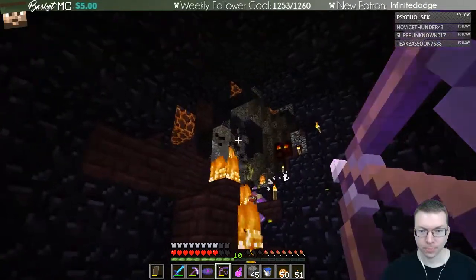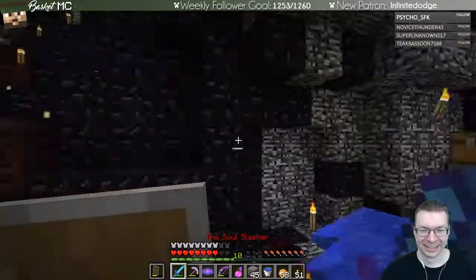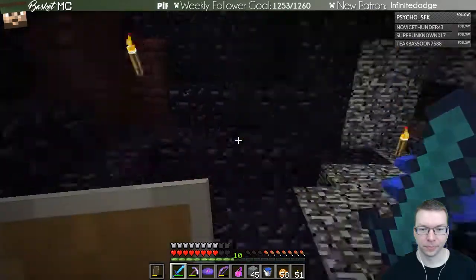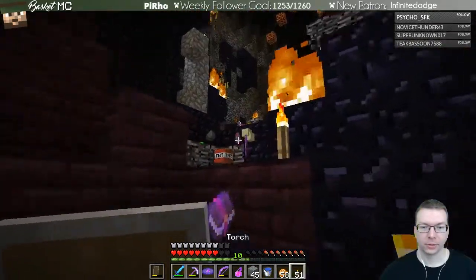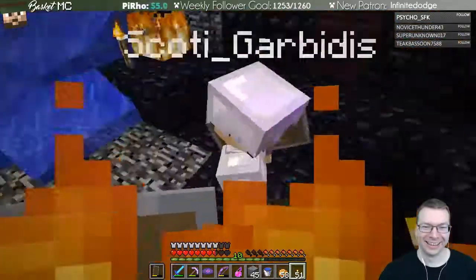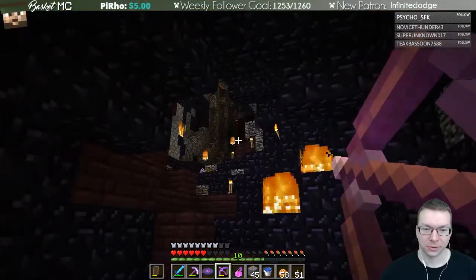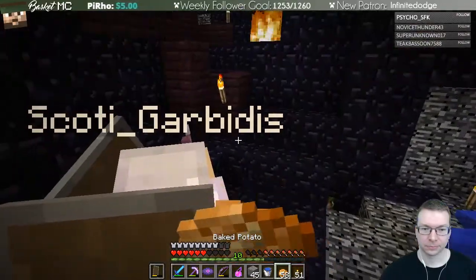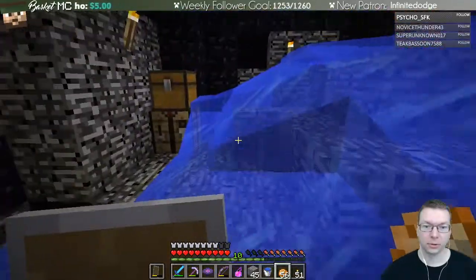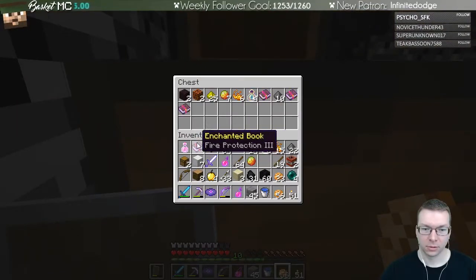I'm gonna pick up my water. I didn't get that spot — just chill for a second, I gotta get my water. That way I can put myself out. I'm gonna grab some stuff. There's a chest down here, a couple bad guys over there. There's a spawner up to the left right there — blazes. I think it's a blaze spawner. There's a big hole underneath it full of magma cubes too.